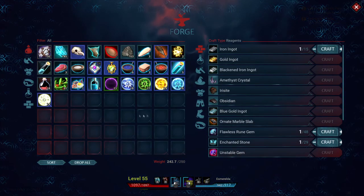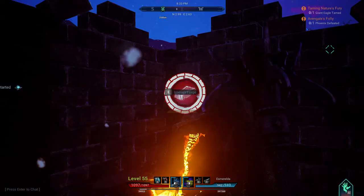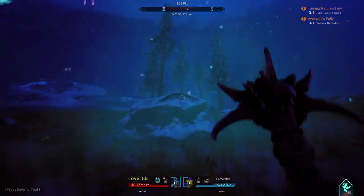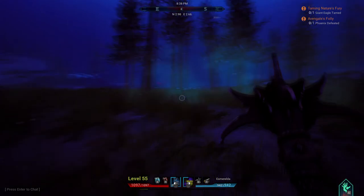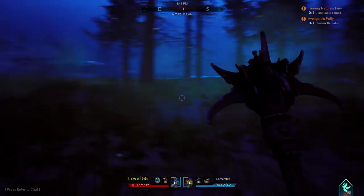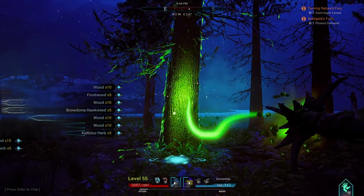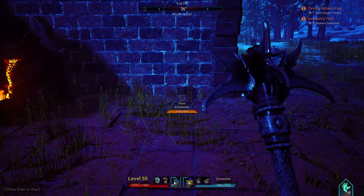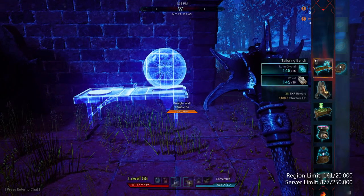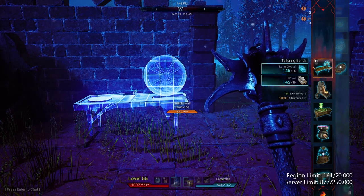Let's interact with the forge and go ahead and make all of these iron ingots. While those are being made I'm going to get some more wood — probably a little bit more. Let's go get one tree and then we'll get some more logs. I have enough stuff now — I can go ahead and put in a tailoring bench, that would help out quite a bit, and then we can make some more stuff.